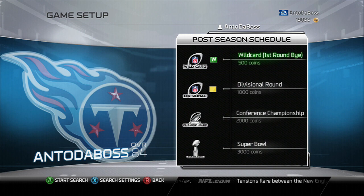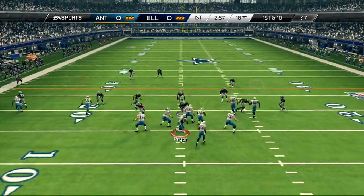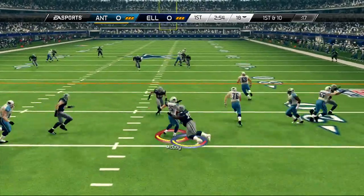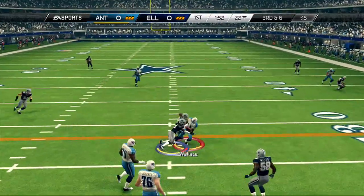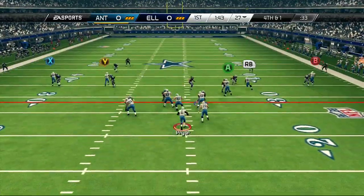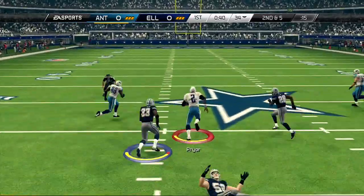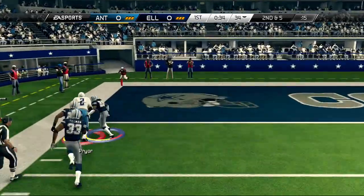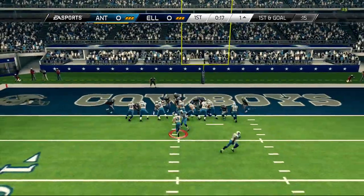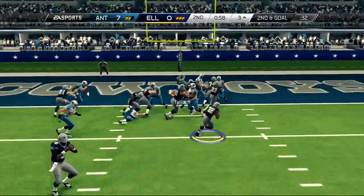Wild card was a first-round bye, and now we are set to start the divisional round. Kickoff time — my first playoff game this year in Ultimate Team. The defenders were all over LeSean McCoy so that screen play did not work out. Third and six, Mike Wallace gets the reception but is short, so we're forced to go for it in the first quarter. Terrell Pryor secures that one on the quarterback wrap and nearly takes it to the house, but a fullback dive gets us seven points on the scoreboard.